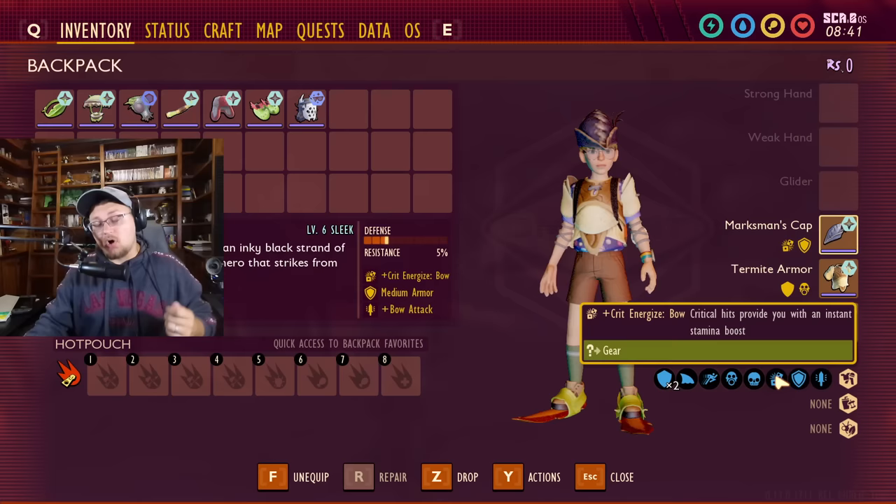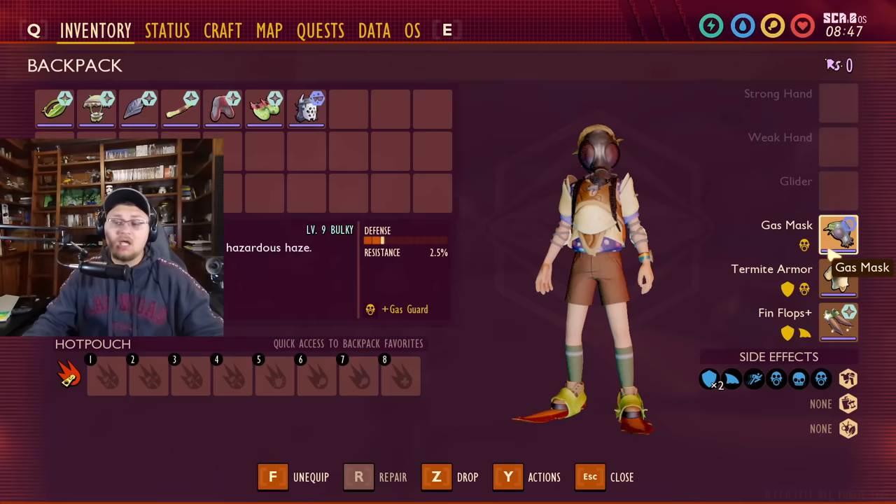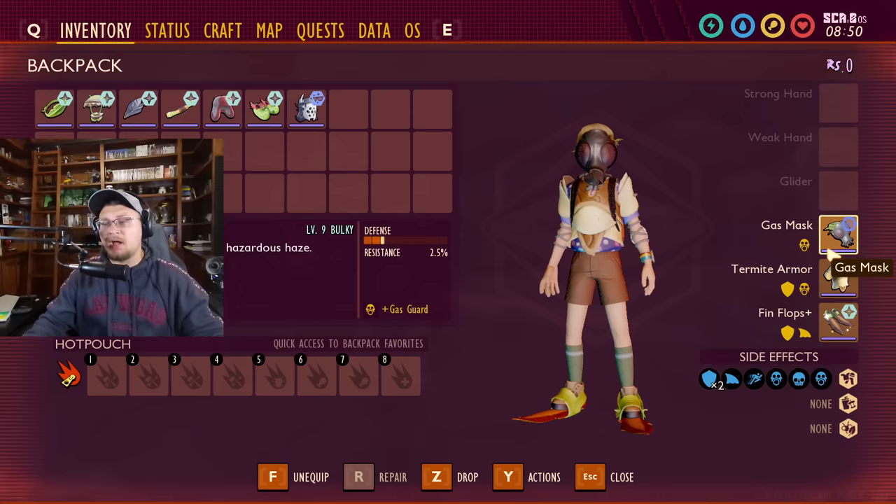Now this one's kind of a bummer — the gas mask. I know a lot of people are probably really excited about the gas mask's special perk, and the answer is it does not have one. It can only go down the bulky path right now; you cannot upgrade it any other way.